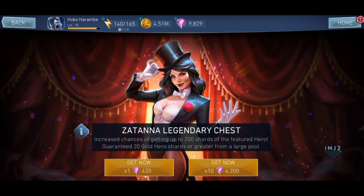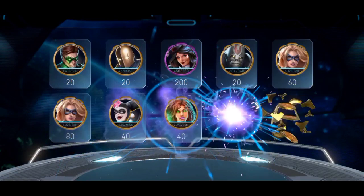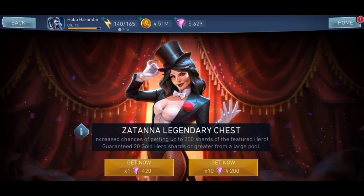Let's go for one more. Let's see what we can get — we have just one box. What do we get? 200. Let's go! Let's check her out. Let's check out her build.